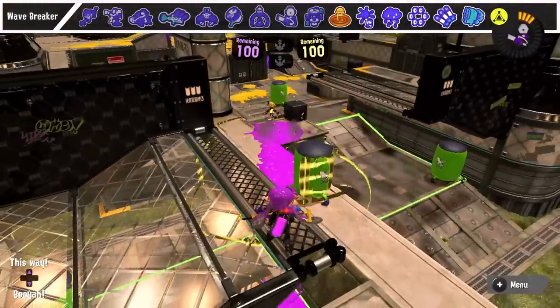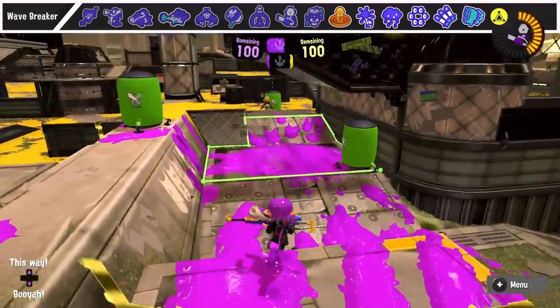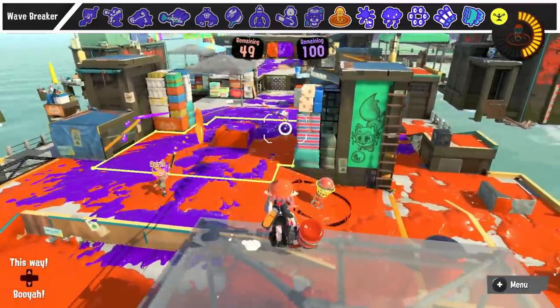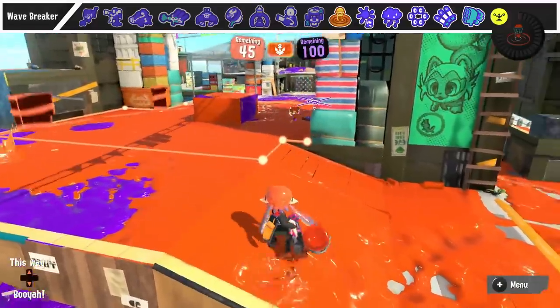Wavebreaker is pretty low HP at only 400 points, so if you have a bomb or weapon that can reach it safely, don't be afraid to damage and break it, especially when it's out in the open. For using Wavebreaker, my general rule of thumb is about half of the wave should hit an area you already control, but the other half should contest space the enemy has. Placing it in small amounts of cover leads to way more effective Wavebreakers.